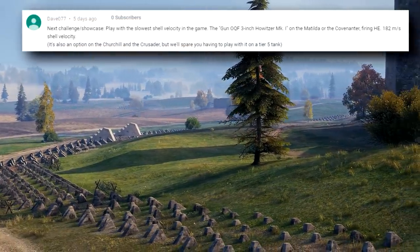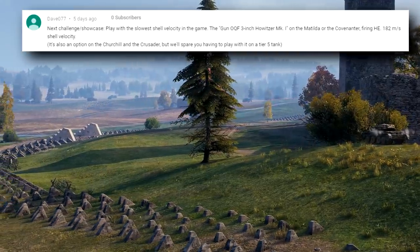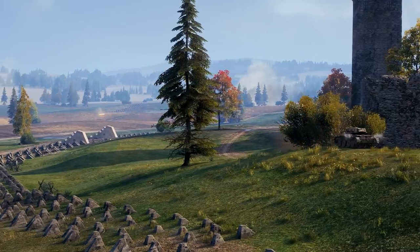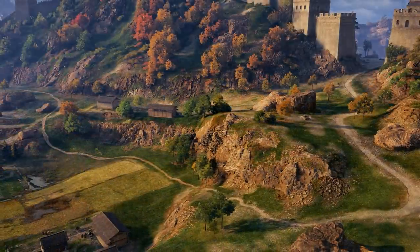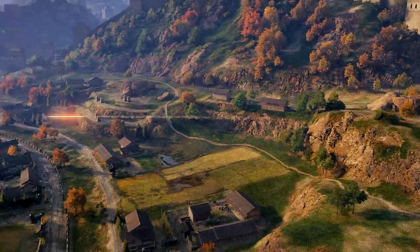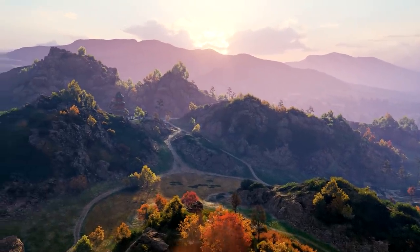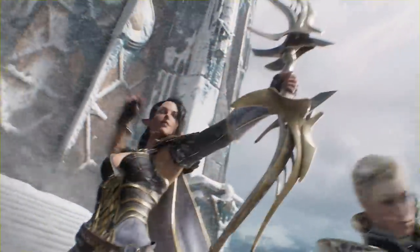Try out the OQF 3-inch Howitzer Mark 1 on the Covenanter tank, with 182 meters per second shell velocity. It has two ammunition options with the same velocity: AP and HEAT. AP is free to play, HEAT is not so free to play. Before we jump into the action with not-so-free-to-play ammunition, do you want to know what is free?